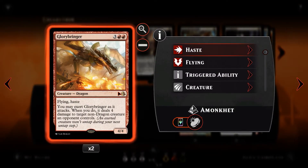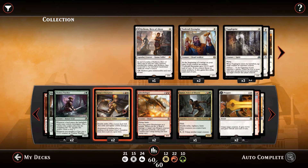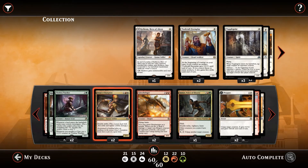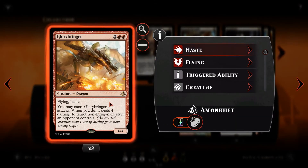We then have Glorybringer. Glorybringer is a great way of getting out an extra little bit of damage — yet again another surprise attack, kind of a slogan of this deck. With haste, it is a 4/4 flyer, which makes it difficult to block. When you attack, you get to exert it, and when you exert it, it deals 4 damage to target non-dragon creature an opponent controls, which can clear the way for Rhonas's Champion. Alongside a Crasher, you could deal 4 damage to one creature and stop a bigger creature from blocking — suddenly 2 blockers out of the way and you're hasting through a lot of damage.